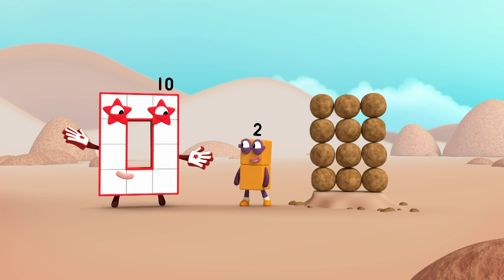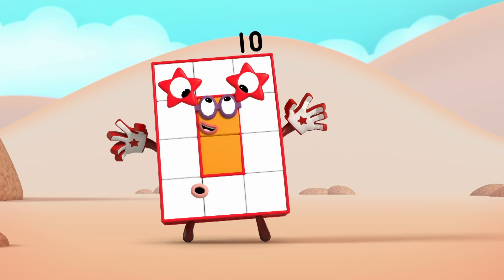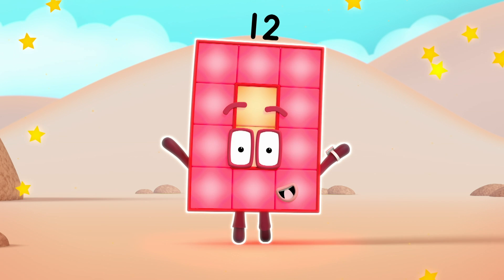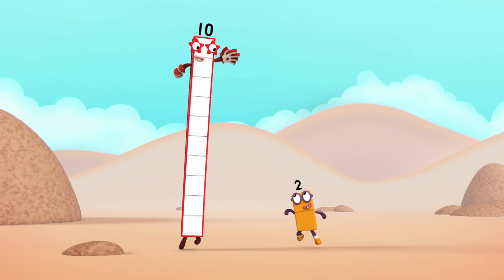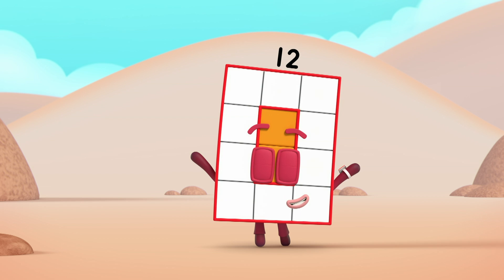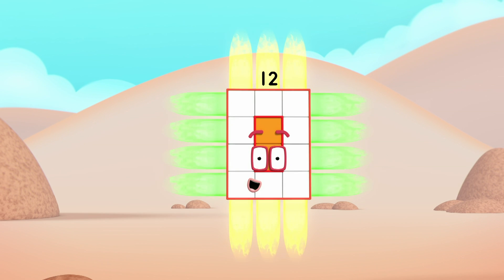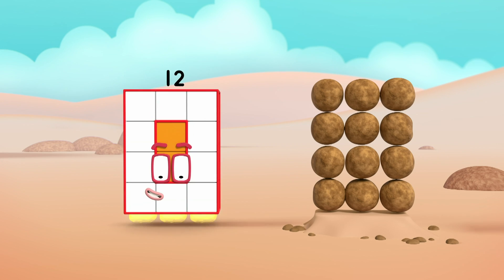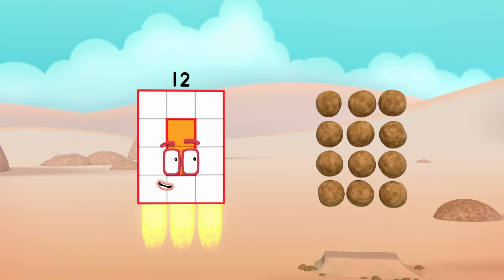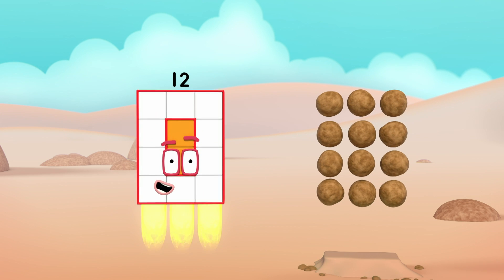A rectangle. With a hole. A whole new rectangle! I'm new! I'm twelve! I'm... Ten and two! Twelve! Yes! I am twelve! And I am a super rectangle! The rocks are in columns and rows. My blocks are in columns and rows. And that's called an array! Hooray!